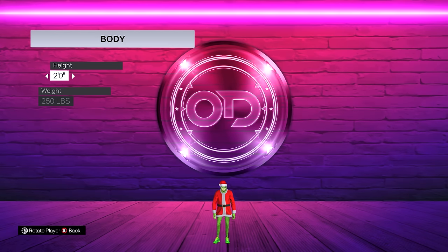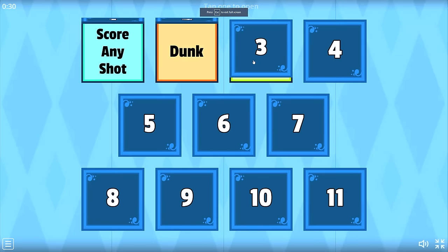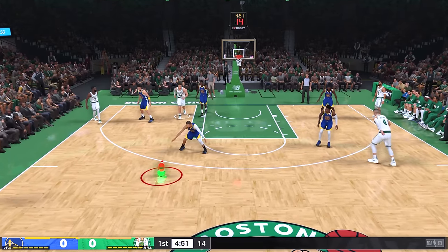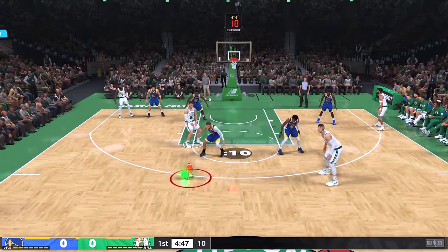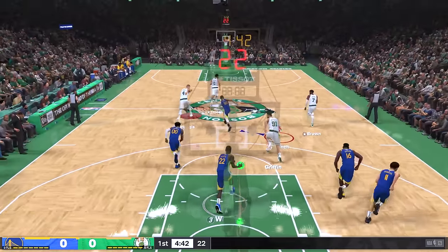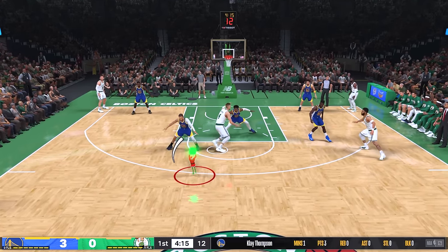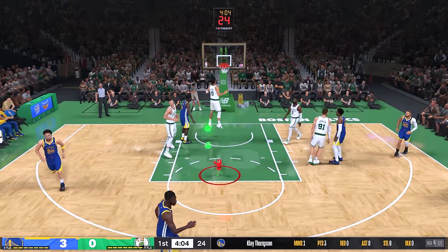With that challenge complete, the Grinch is now two feet tall — and yeah, he still weighs 250 pounds. My next challenge is a three-pointer. We got Curry guarding us, so this should be — actually probably not, it's gonna be really hard. We hit him with the step-back and almost got it on the first attempt, but then missed again calling for a screen.